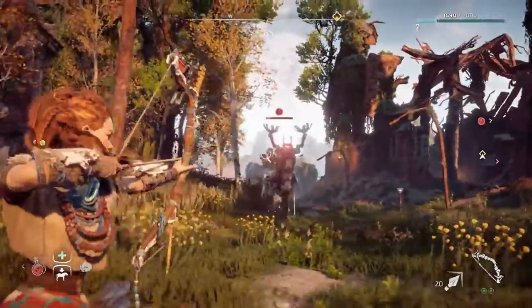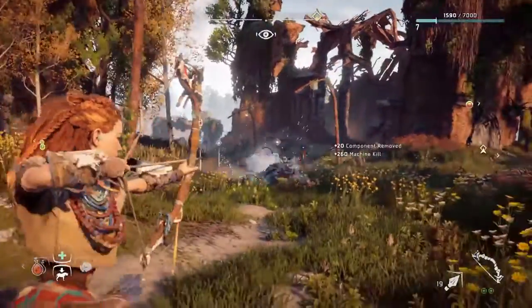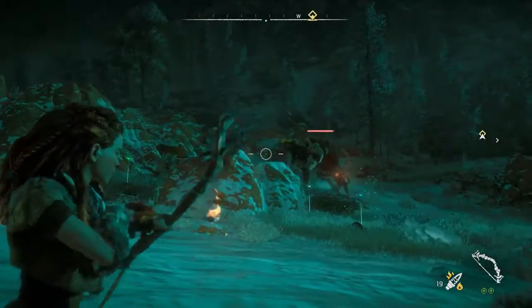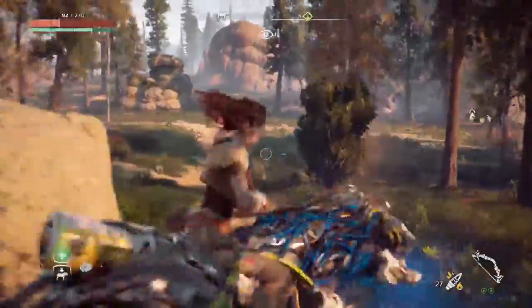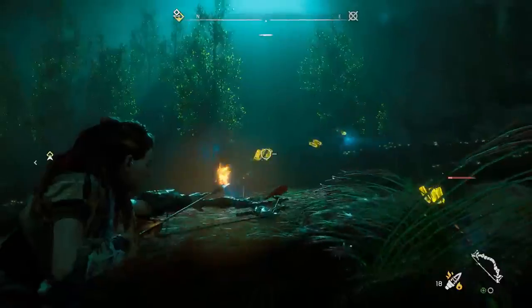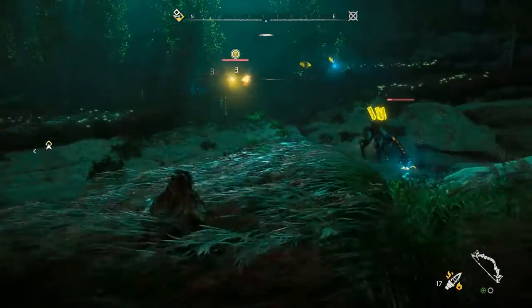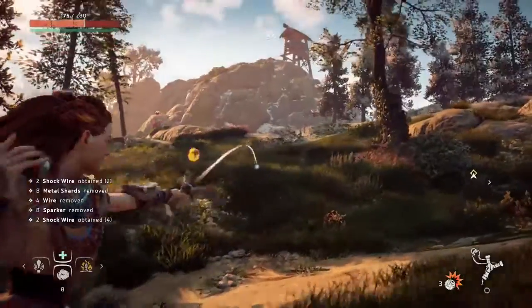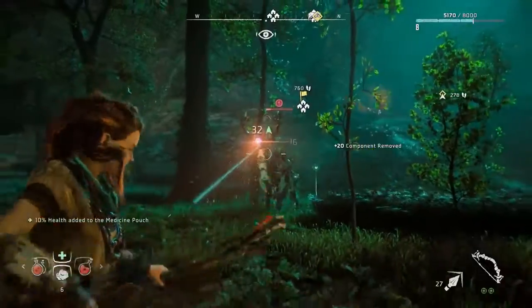Aloy's weaponry, in principle, is based on bows and spears — it's kind of Bronze Age technology. We have arrows that give you flame, but they come from robot parts that create flames. She can also use weaponry that she shoots off of the machines. She's got a wide variety of bows, and these bows have different ammo types, like explosives, or you can set them on fire, or stun them with electricity.